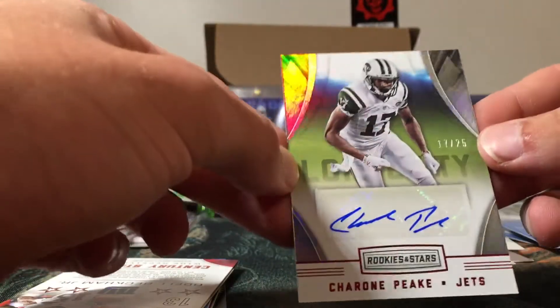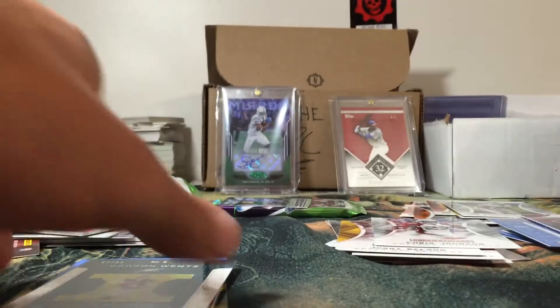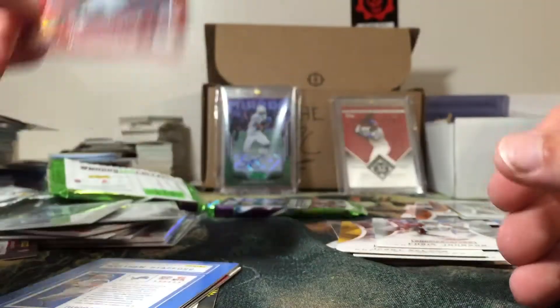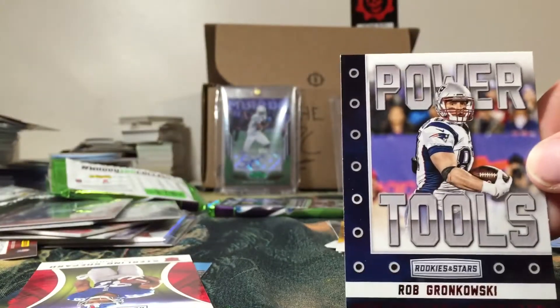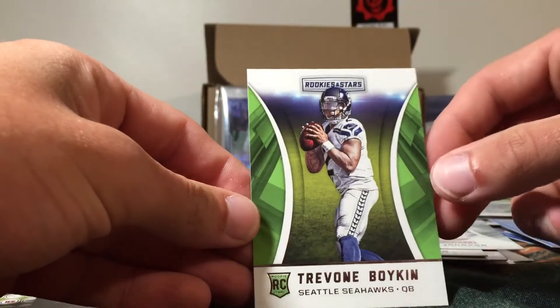There's our autograph — short printed too! Cherone Peak, 17 of 25, autograph. Not too familiar with this guy, but a nice short-printed auto. Got a Century Stars OBJ. And a Red Crusade of Carson Wentz rookie out of 99 — 62 of 99! Beautiful looking card, I love these cards, these cards make the box for me. Team Infrastructure Matthew Stafford. Power Tools Gronk insert — very cool, one for the PC! Rookie cards are Sterling Shepard and Tavon Boykin.